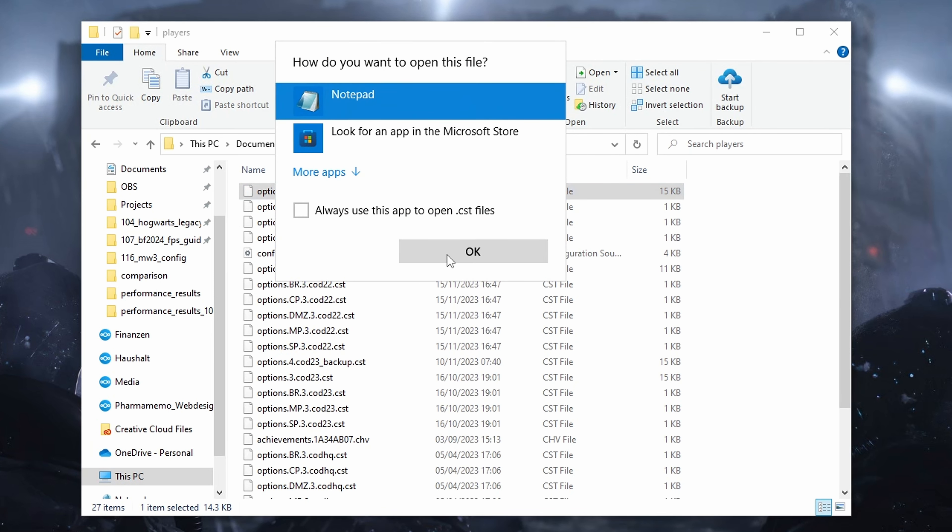I'm not going to pretend there is huge potential to boost FPS in Modern Warfare 3 just by changing config settings — that's honestly complete nonsense. Still, there is one setting in this config file that is quite important and can quite significantly affect your performance in Modern Warfare 3, and that is the render worker count.